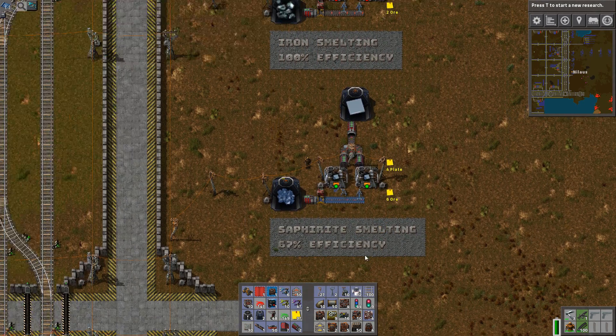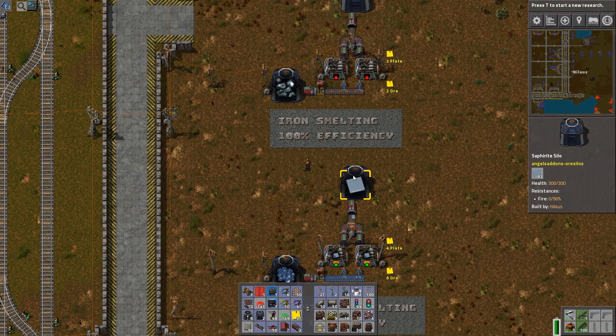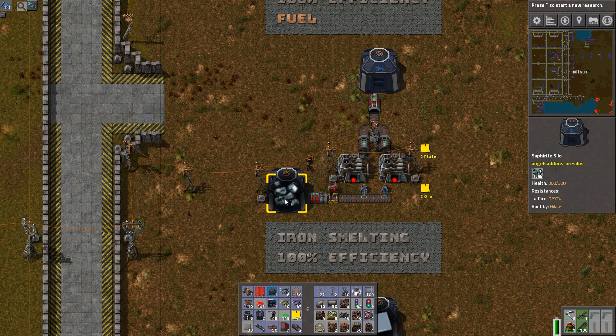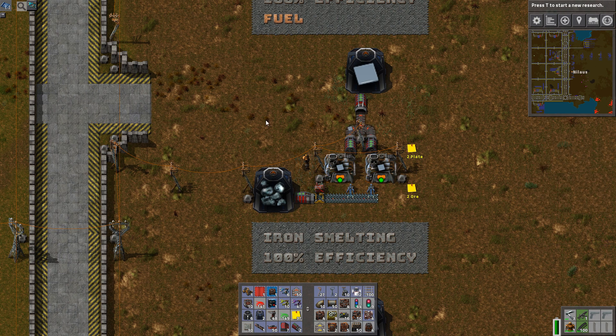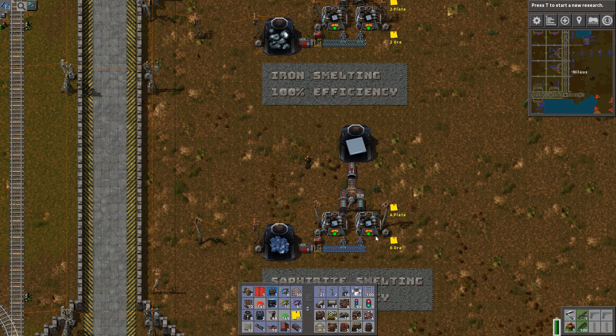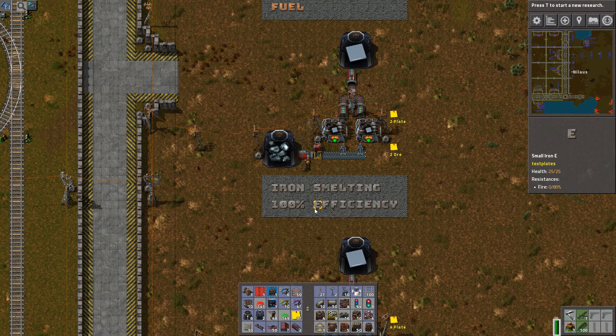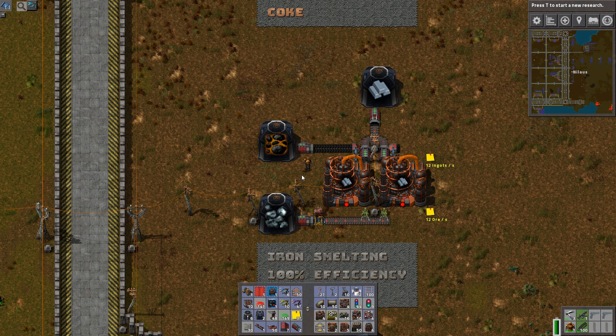This is the very basic one you get at the very beginning when you're playing Angels Mods: 67% efficiency, three crushed ore becomes two iron plates. That can easily be improved if you manage to sort it into iron ore. It goes in and you get a one-to-one. My recommendation to Angel is to remove this one because it's inefficient. As long as the smelting mod is active, this should be the default one.